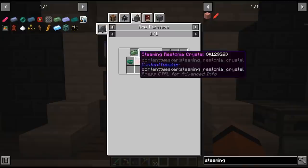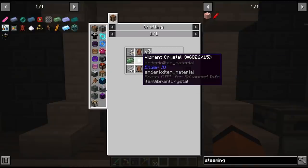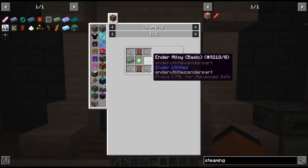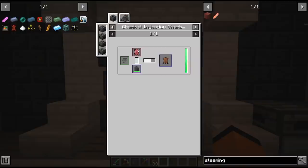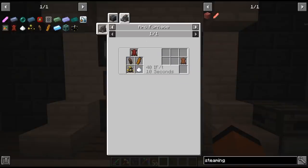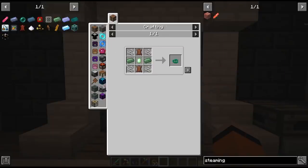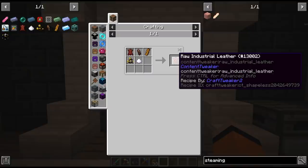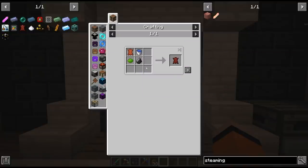Now we've automated steaming Rustonia and have the basic ender alloys. We need to get this ender rope — these take vibrant crystals which we can make, the string we're farming, the ender alloys we just made, and industrial leather. We made industrial leather pretty early on in the pack but it's worth automating it at this point since we need it later for some of the magical leathers. We have to start at the bottom: at the bottom is raw industrial leather, and to get the raw leather we need treated leather. This means we'll have to farm leather.